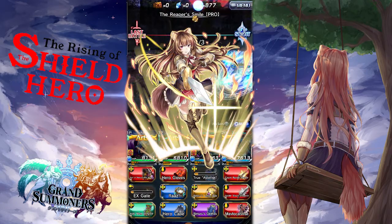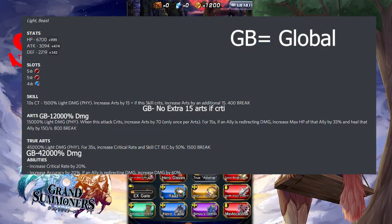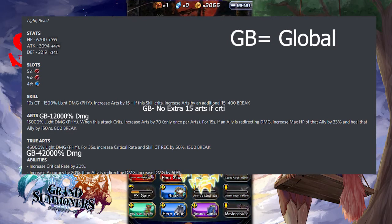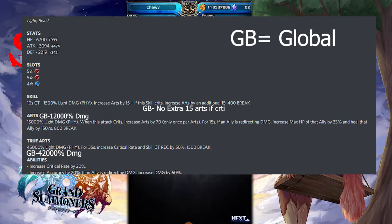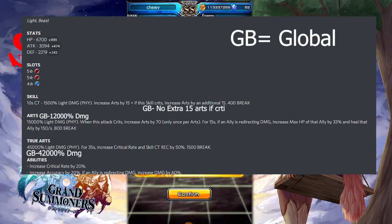The final unit is Reptilia — she's a light beast unit. Her stats at max are 6,700 HP, attack 3,094, and defense 2,219. Her slots are two 5-star physicals and a 4-star defense. Her skill has a 10-second cooldown — it does 15,000% light damage physical and increases the art gauge by 15; if the skill crits, it increases the art gauge by an additional 15, with a 400 break. For her art, she does 15,000% light damage physical, and when this attack crits she increases her art gauge by 70 — only once per art. For 15 seconds, if an ally is redirecting damage, it increases that ally's max HP by 33% and heals them by 150 HP per second with an 800 break. Her true art does 45,000% light damage physical, and for 35 seconds increases critical rate and skill cooldown recovery by 50% with a 1,500 break.